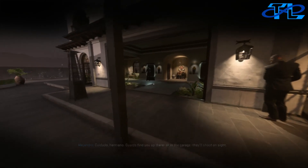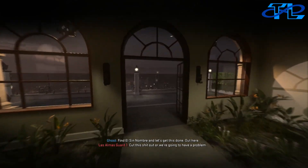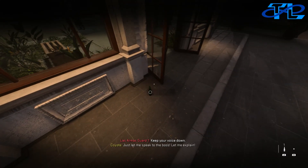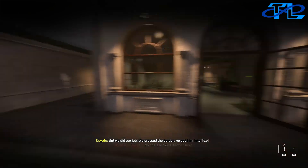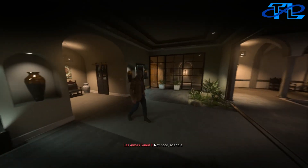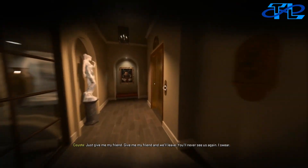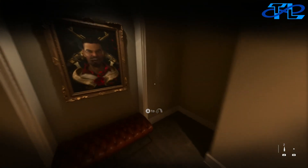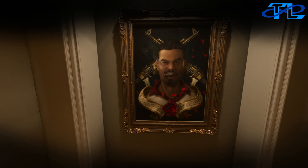After you come out of the elevator, figure out the best case scenario for how to get up to the roof without alerting any guards. Make sure you're picking up bottles — these will be very useful for distracting guards. Also, do not pick up any throwing knives, just in case you accidentally use one as a first reaction.